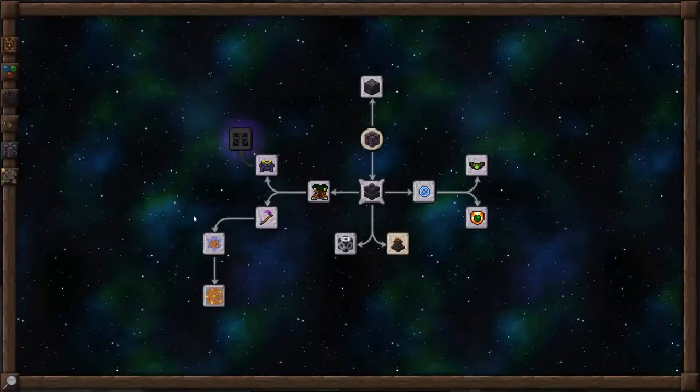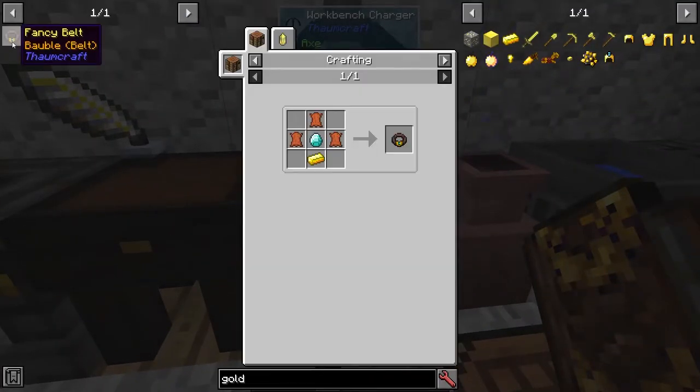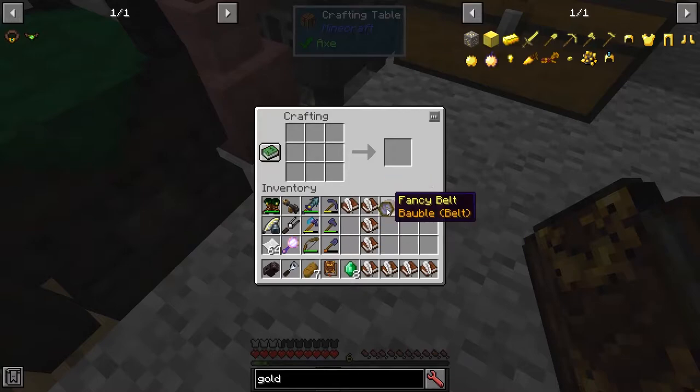Let's get a Fancy Belt. The Fancy Belt is simply leather, diamonds, and gold. Let's go ahead and get this guy. There we go, and scan the Fancy Belt.